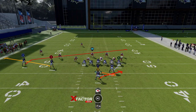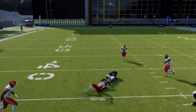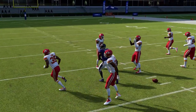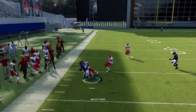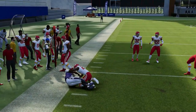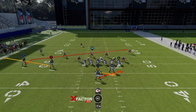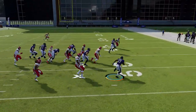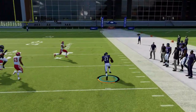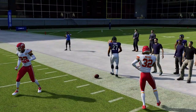As for the receiving options, you have a man coverage route and a zone coverage route. The slant is great against man coverage since slants beat most man coverage. The B route will have a lot of success against zone coverages because there's nothing underneath in the flats to take it away — just watch out for hard flats. Against cover three, the B route or even the running back will be wide open since the cornerback drops back, making this a very explosive and hard-to-stop play.